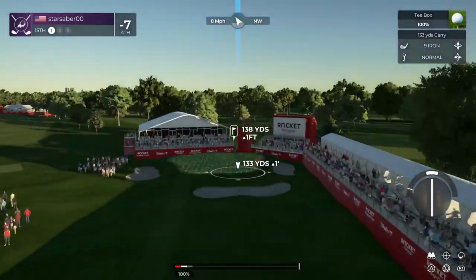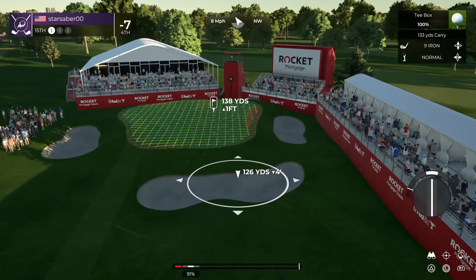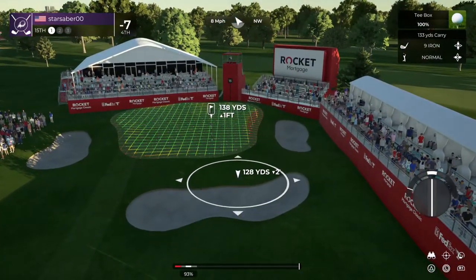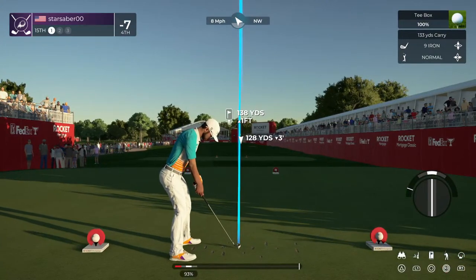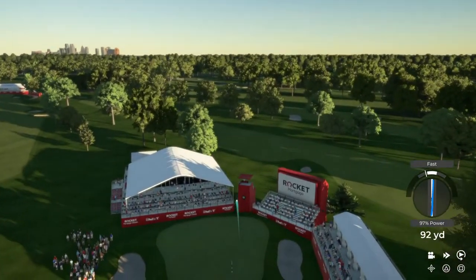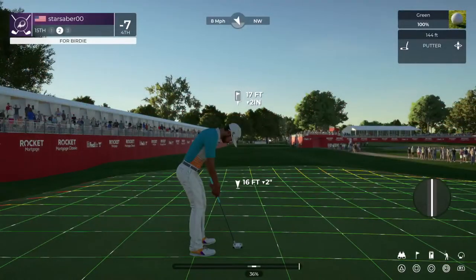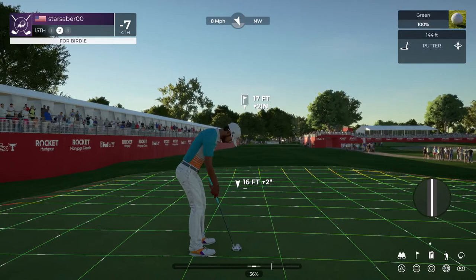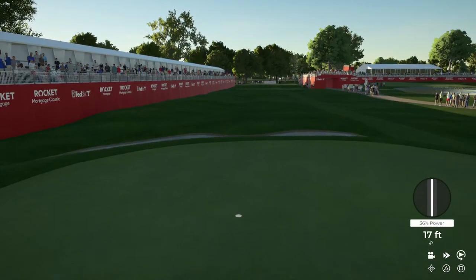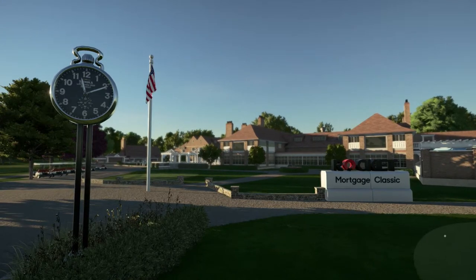Let's see what happens on the 15th hole of this course. Heading for the green. We're on the green with that one — well done. This putt is for birdie. Putt appears to be on line. That was nice — back to back birdies. And you're eight under par currently.